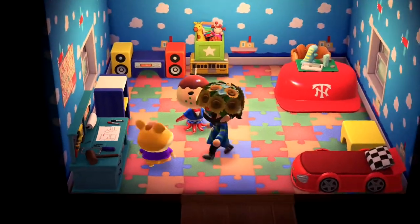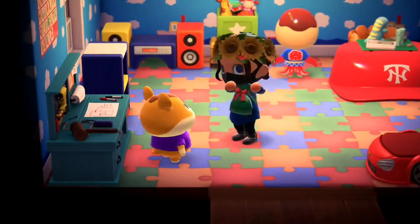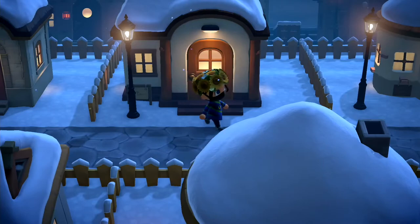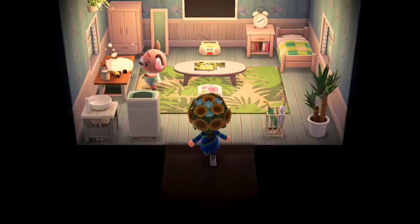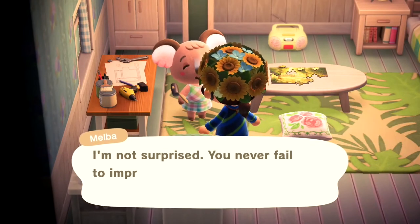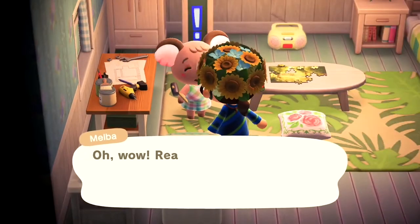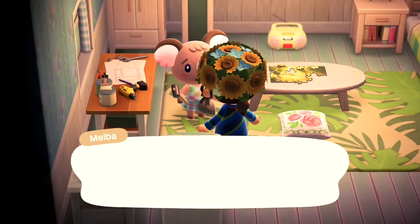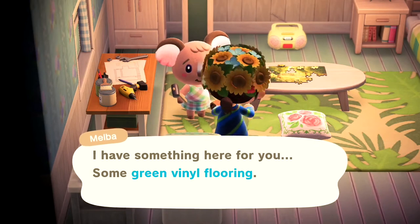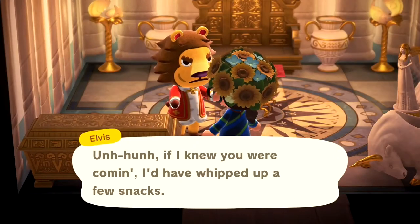Another important tip to help increase friendship quickly is to avoid pushing or hitting any of your villagers. Take great care not to push them or accidentally pop them with a net. It's recommended to put all your tools away before interacting with villagers and avoid getting too close and bumping into them, as this can upset them and cause your friendship level to drop significantly.